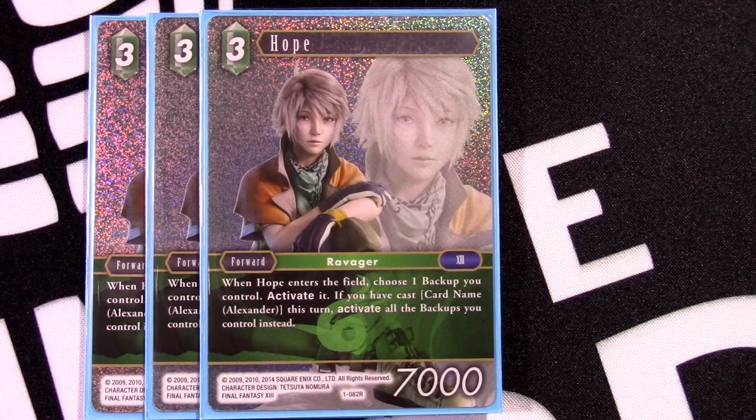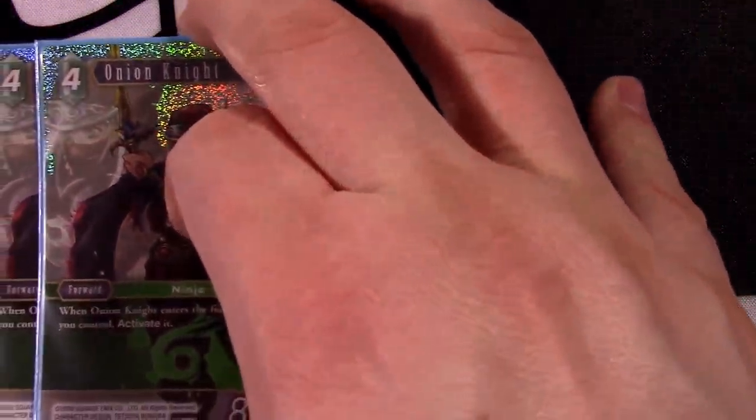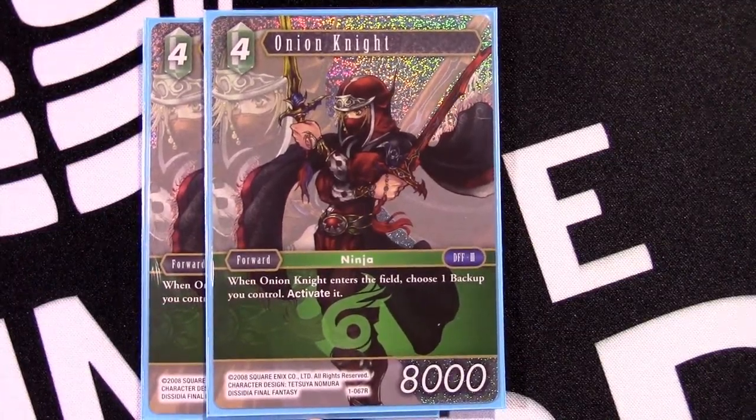A card I had to keep in and hadn't given enough credit after first looking at the list is Hope. As a field forward, choose one backup you control and activate it. Wind has a lot of these cards that reduce costs in some way. With Maria — which gives all your forwards plus one thousand power — Hope is really a two-drop 8,000 power guy. Eight to nine thousand is really the sweet spot you want to be at. We're also playing the backup duo, so we get to search the deck for free and thin it, which feels great.